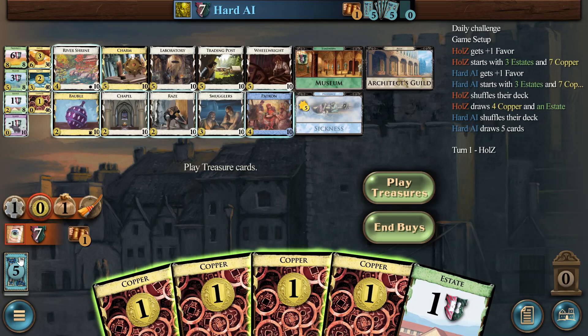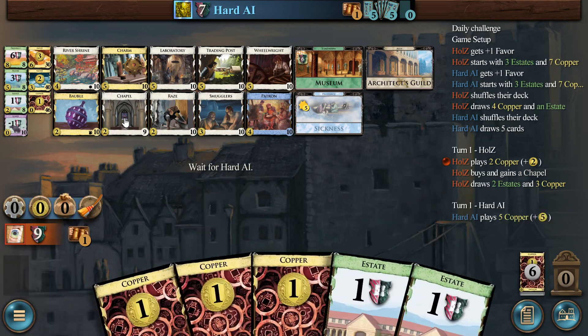I think it should be Chapel race. If you play the Chapel on the other hand, you get the three or four cost card, then buy the patron and you should be quicker. You can add Wheelwright faster, a Lab, then Wheelwright again. I think I go Chapel — Chapel race.